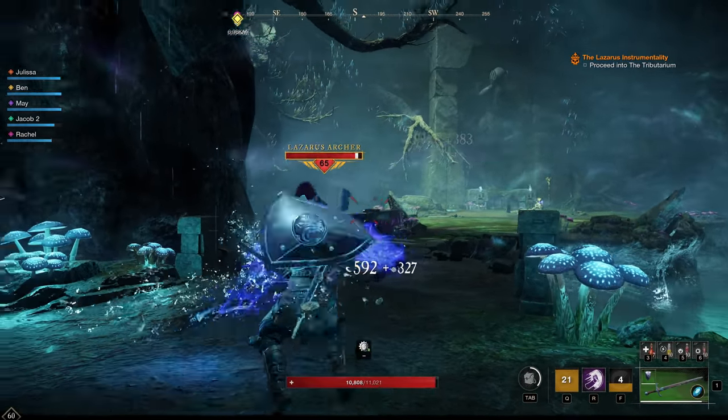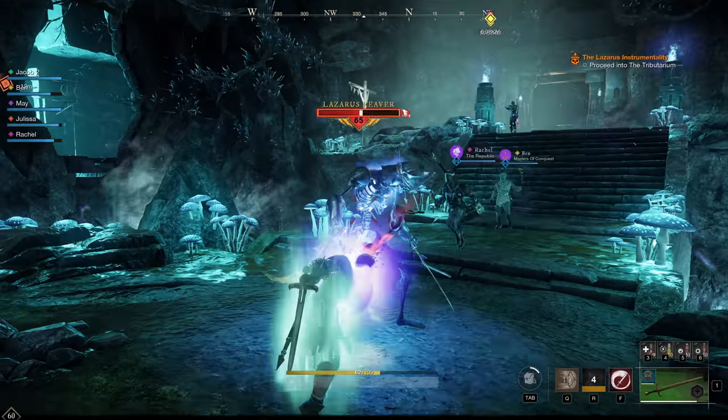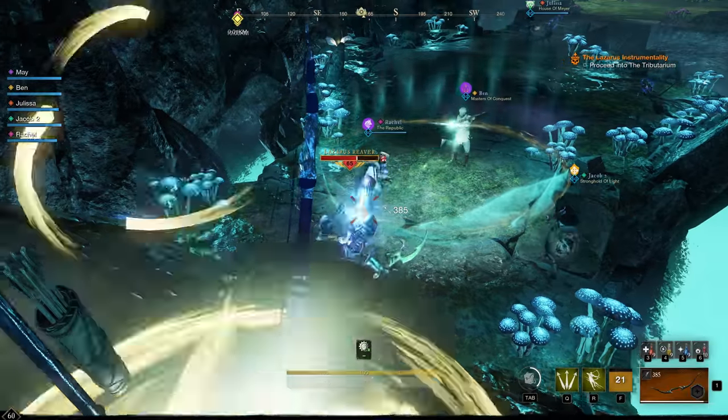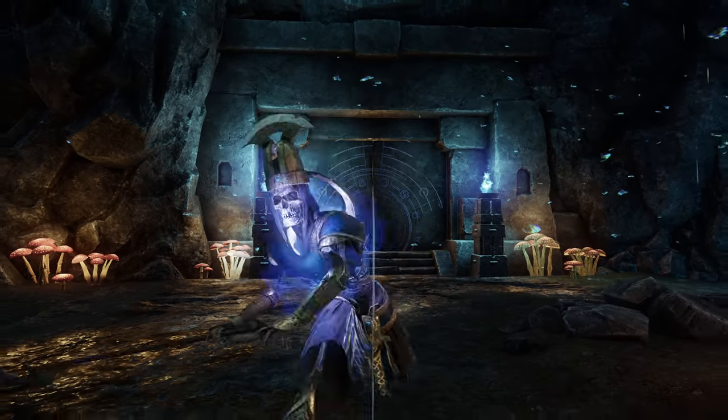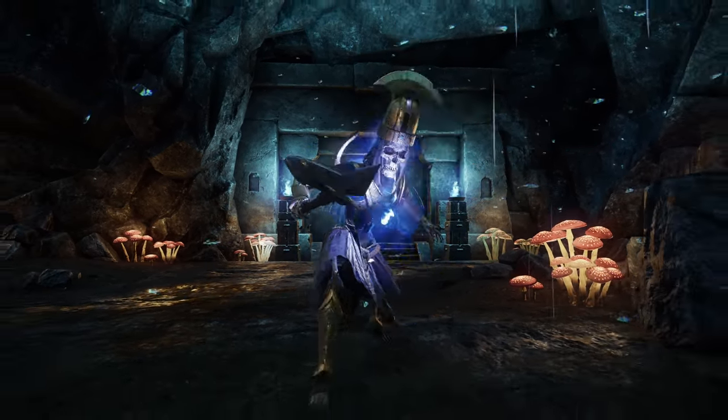Enemies in Expeditions will be plentiful. In this mission, you'll be facing a variety of ancient foes. Ancients wield powerful magical attacks and can switch from close range to ranged combat in an instant.